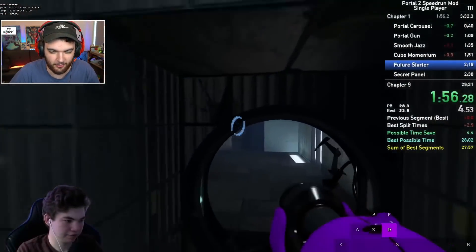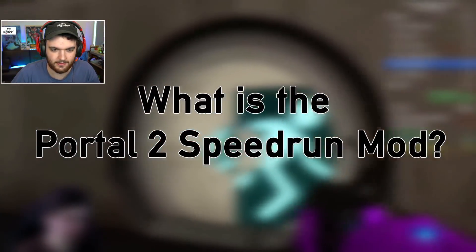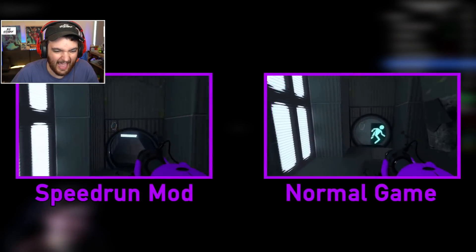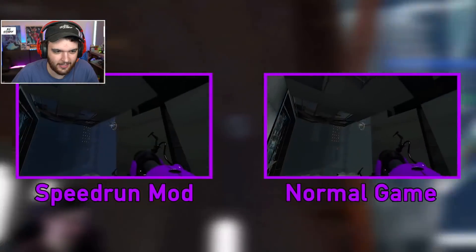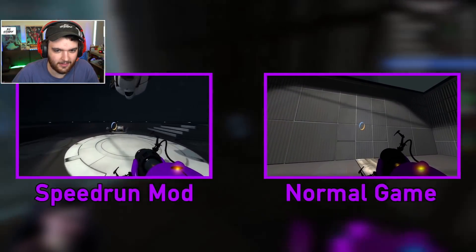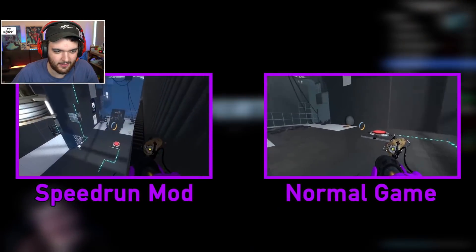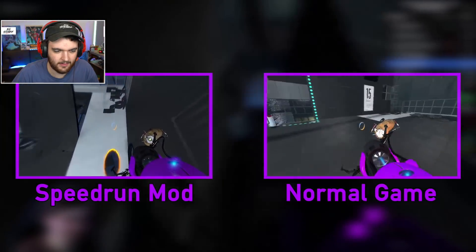Before we get started, I just want to quickly answer a question that might be on your minds: What is the Portal 2 speedrun mod? The Portal 2 speedrun mod is a mod made by CurziHow, which eliminates almost half an hour of downtime from the game. Doors open faster, elevators travel instantly, and cutscenes are essentially patched out. Basically, this is a special version of Portal 2 built by speedrunners for speedrunners, with almost no time to catch your breath. While the routes and strategies used are almost identical to the normal game, there are some slight differences, which means that this mod has its own leaderboard.